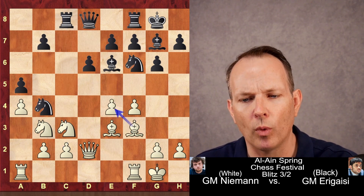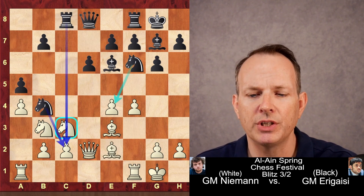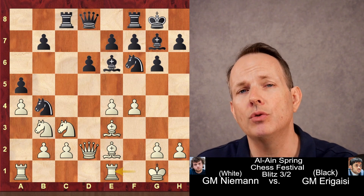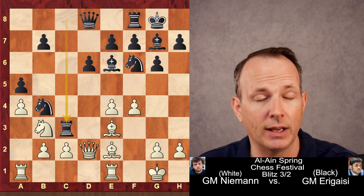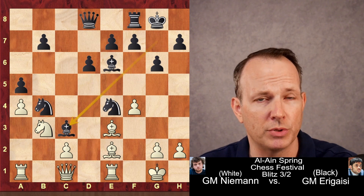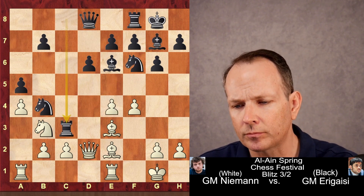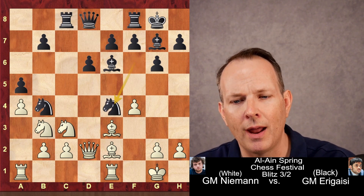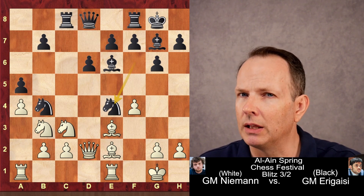The best move for white here is definitely Bishop to F3, making sure the E4 pawn is protected. But Hans Niemann plays Rook F to E1, and this turns out to be a blunder — a fairly serious one. There are actually two ways black can take advantage. He could play Rook takes C3, that exchange sacrifice we were just talking about. After pawn takes Rook, Knight takes E4, Queen C1, Bishop C3 — black is in great shape with the bishop hitting both rooks. But instead, Erigaisi plays the cleaner option.